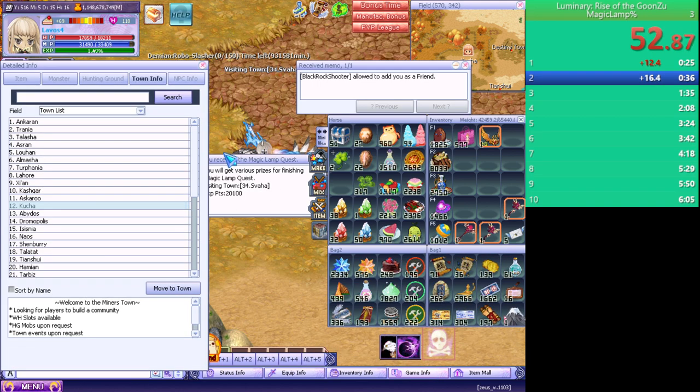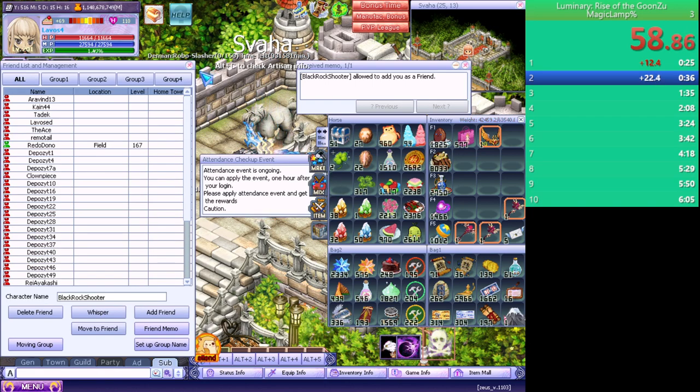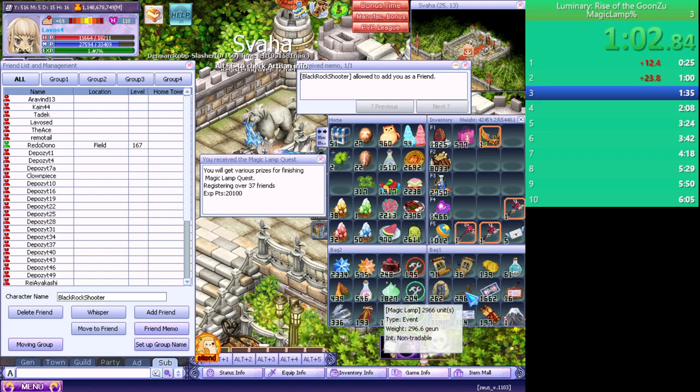Visit town, 34 swaha, and split. 37 friends — Black Rock Shooter again, let's go.